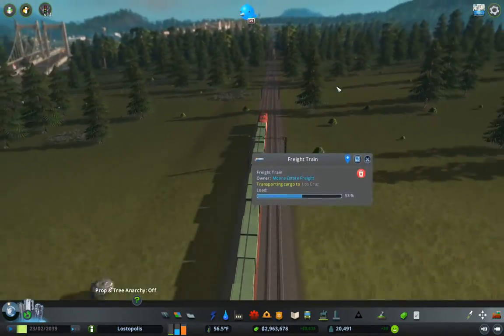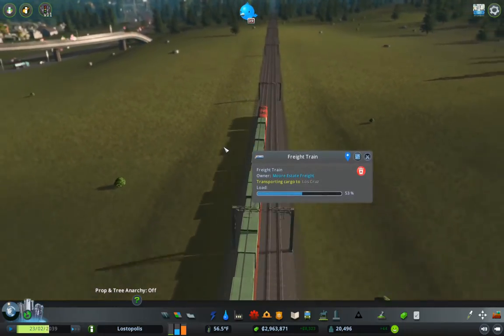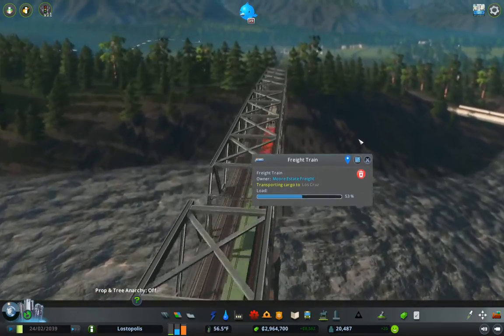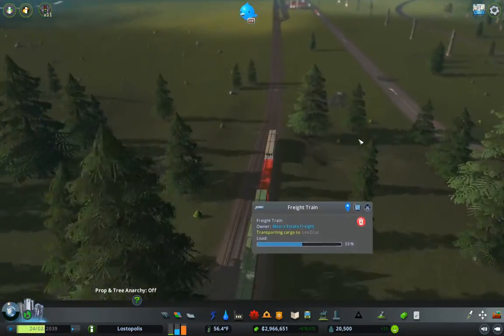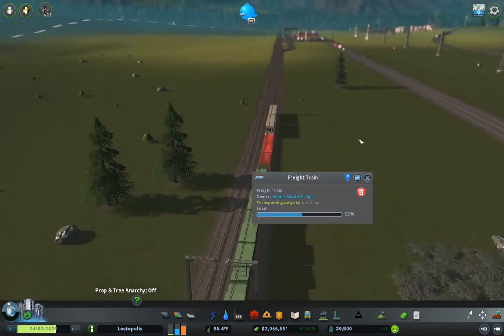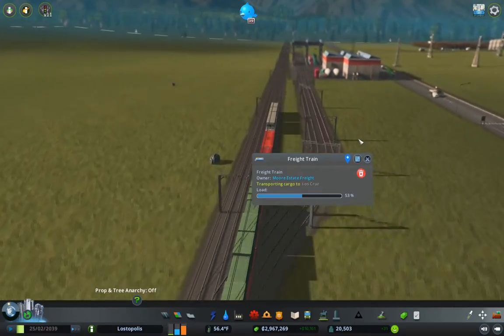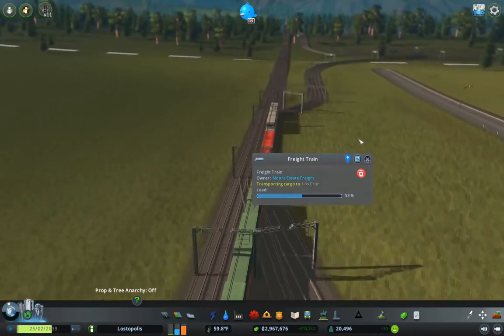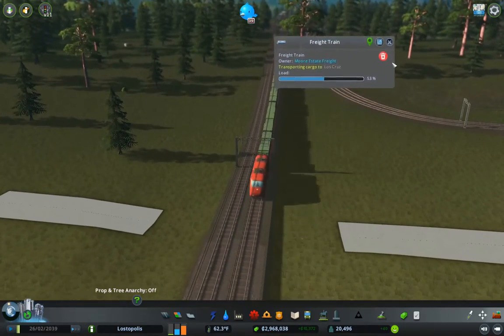It's going to Lost Crews — so it's going out for an external connection. So we're actually exporting cargo — that's kind of cool. Here we go past our freight station, and we go out of the border and stop following it.